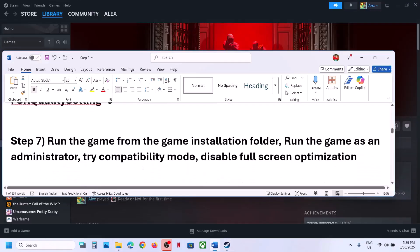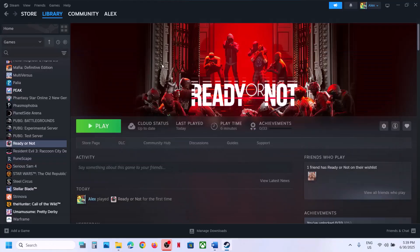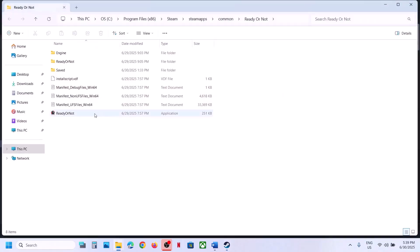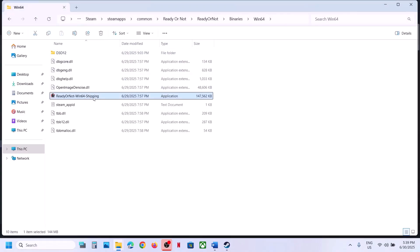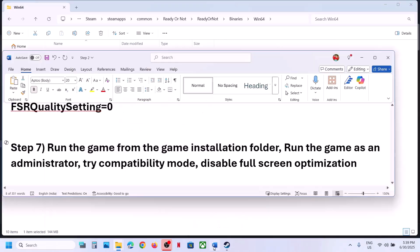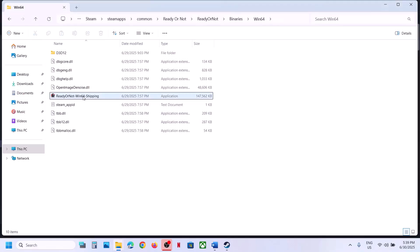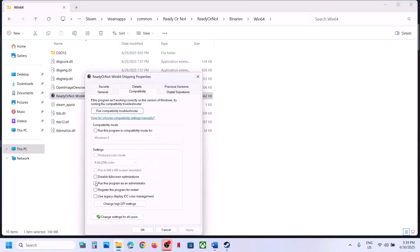The next step is to run the game from the game installation folder. Instead of launching from Steam, right-click the game, select Manage, Browse Local Files, and open the Binaries Win64 folder. Double-click the exe to launch the game from here and check. If that does not work, you can also run the exe file as an administrator — right-click, go to Properties, go to the Compatibility tab, and put a check on 'Run this program as an administrator'.